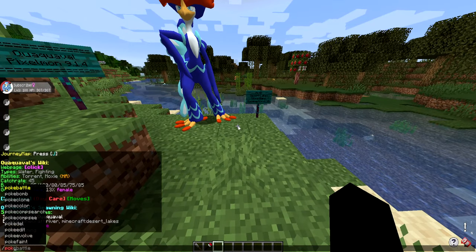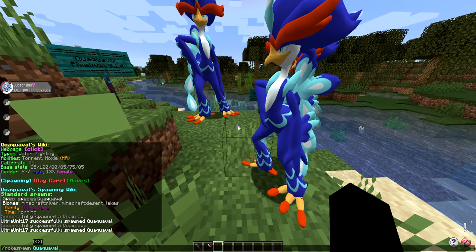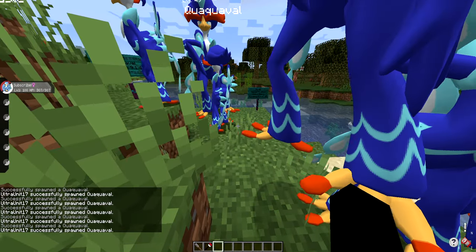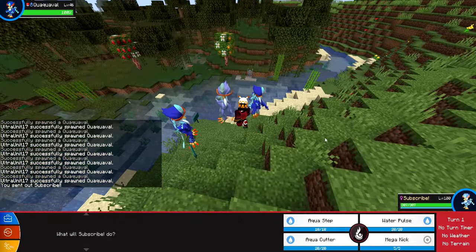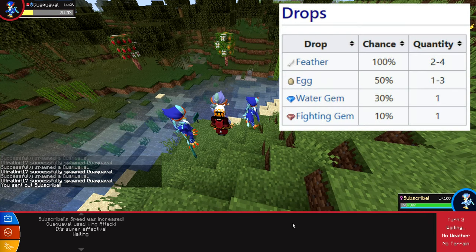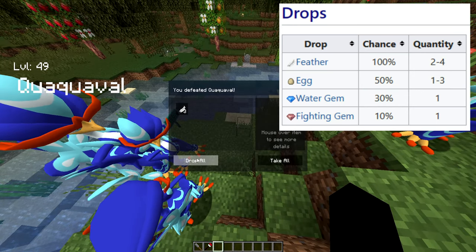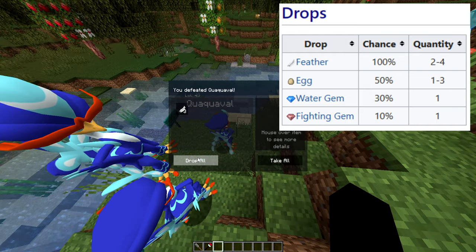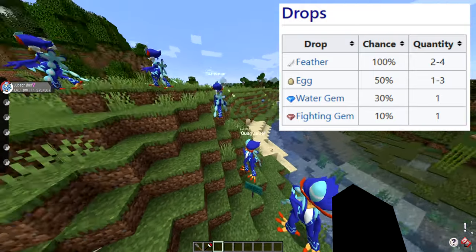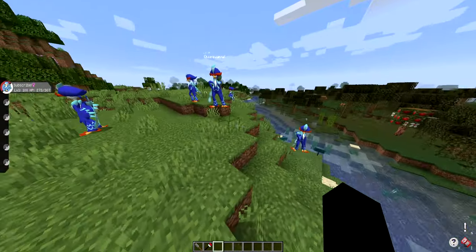Let's PokéSpawn in a few Quaquavelle to get the item drops down. It has no held items if you capture it. However, if you defeat it in battle, it will have a 100% chance to drop two to four feathers, a 50% chance to drop one to three eggs, a 30% chance to drop one water gem, and a 10% chance to drop a fighting gem — because this Pokémon is water/fighting. Based on the levels, it seems like Quaquavelle will spawn around level 40 in the wild.